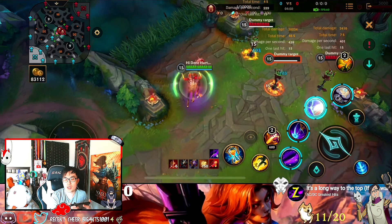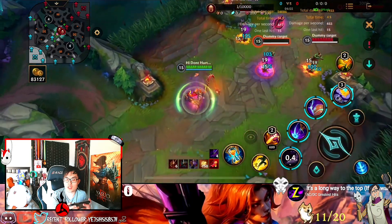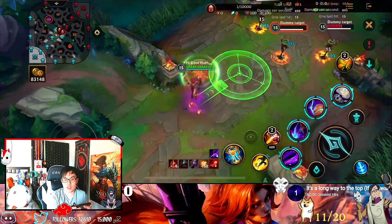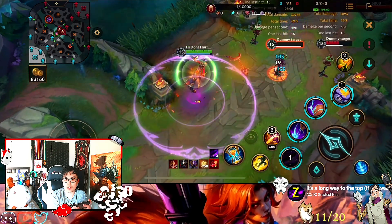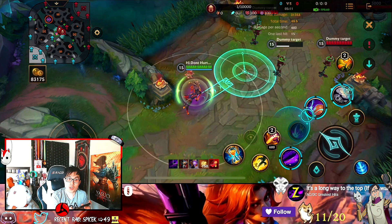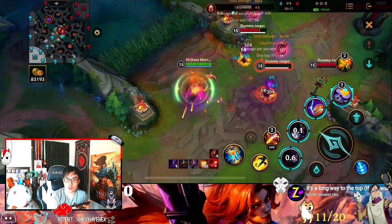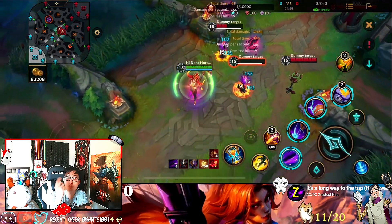You can do third ability and then first ability — super strong. You can use first ability and then second ability so that you swing and slam at the same time. If you're outside of range and they're running away, you can use your second ability to dash up to them and then swing right there. You slam first and then swing. You can also slam, go to the side, and swing for more damage.